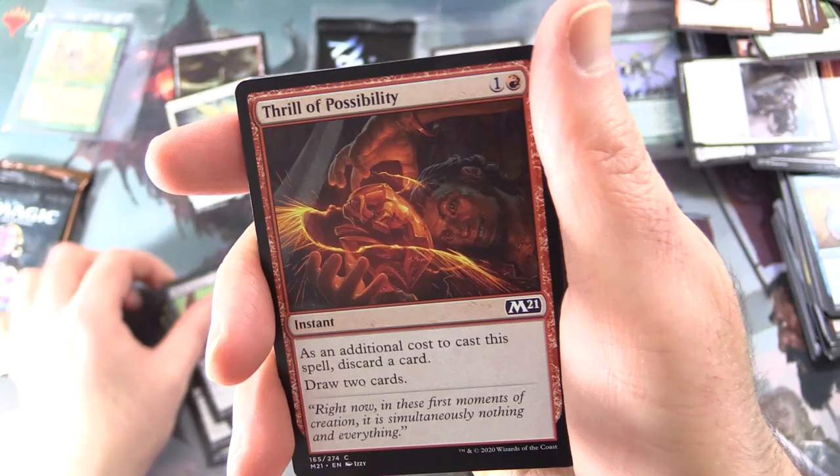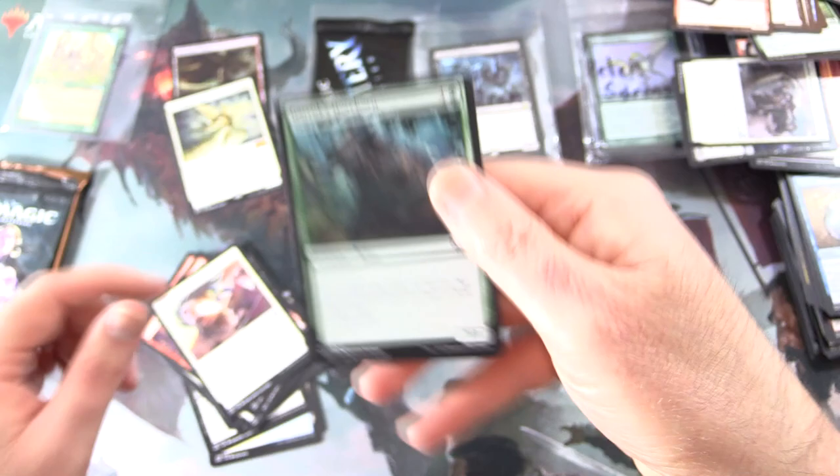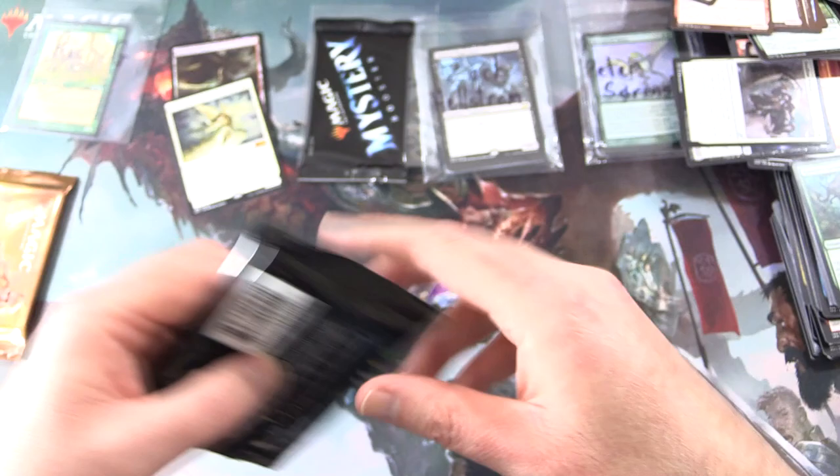Uncommons: Pestilent Haze, Skyway Sniper, Dire Fleet Warmonger. Commons: Bloodglutton, Thrill of Possibility, Library Larceny, Revitalize, Furore of the Bittern, Read the Tides, Burn Bright, Swift Response, Garruk's Gorehorn — and it actually has flavour text, that is good to see.